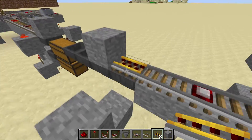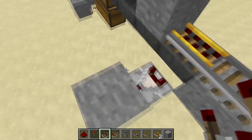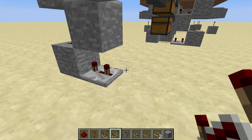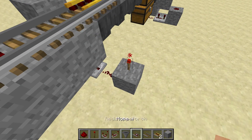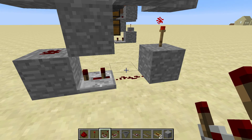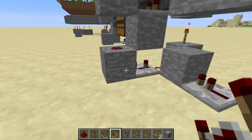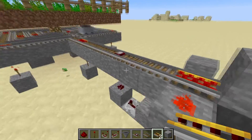Next to the first hopper, place a comparator with the two torches facing it, then a block next to it and redstone underneath. Next to that redstone, click this twice so it's like that. Place a block, a torch, a block again, and then redstone so that's powered. After that, place a block here, a redstone repeater leading toward the block, and click this three times.